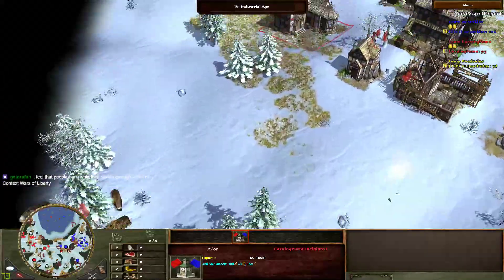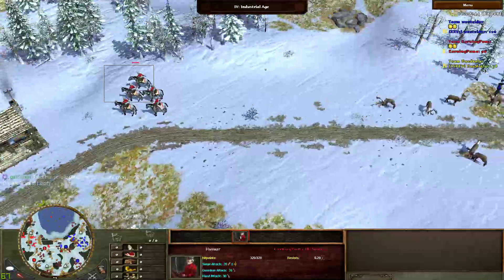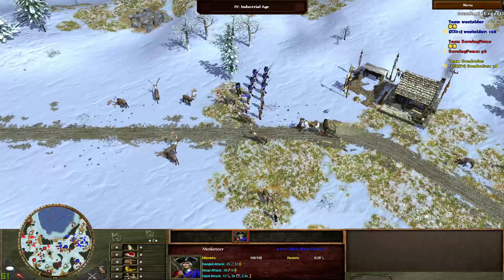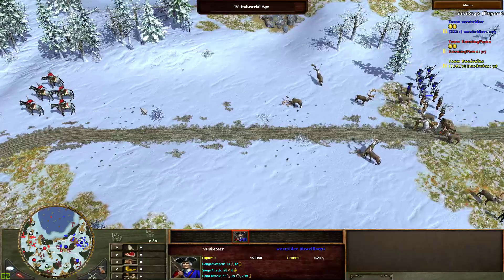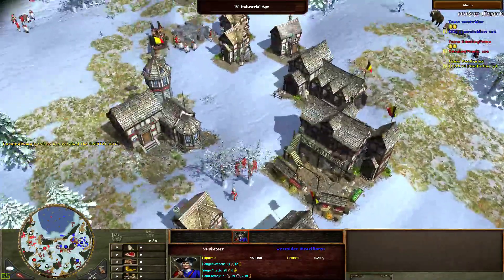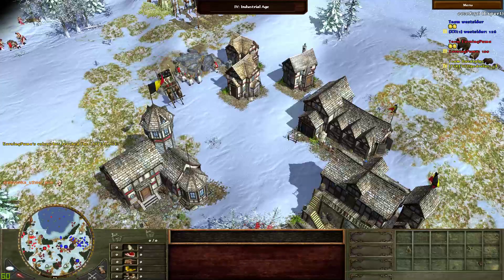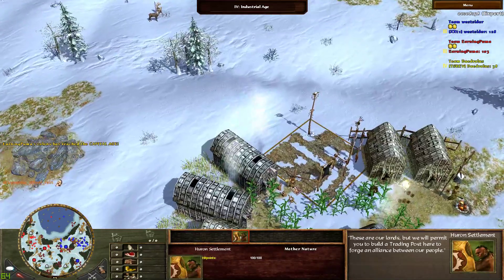So we got Belgium spreading out behind the town center — a few hussars here. They're so close, they just don't know. Red is also going to age three now. Will he be going for Kree? No, he won't be going for Kree.